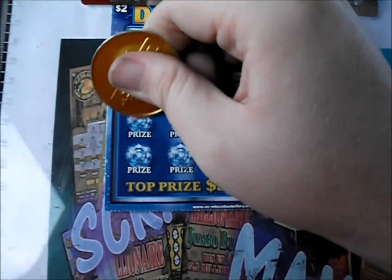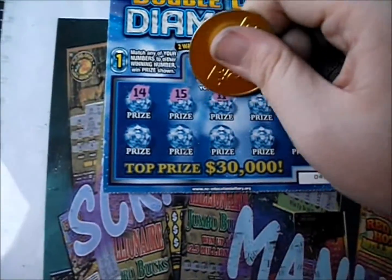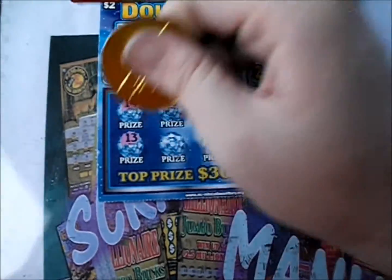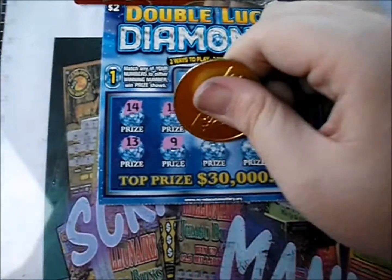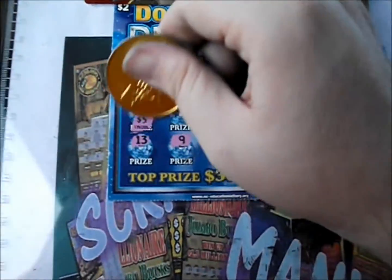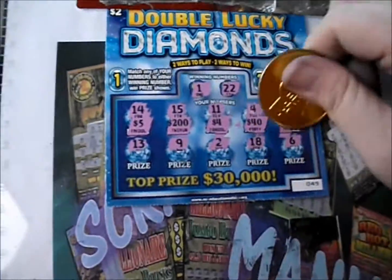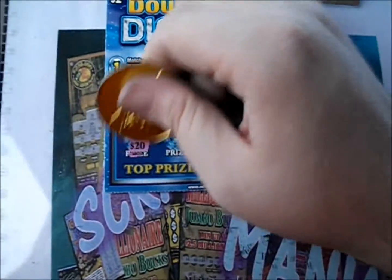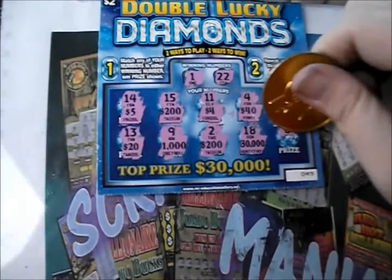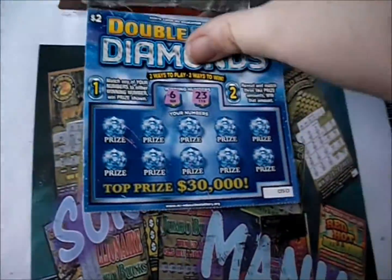1 and 22 are the numbers. We'll reveal the numbers first, then go to the prizes — 14, 15, 11, 4, 23, 13, 9, 2, and 18, and a 6. Now the prizes: 5, 200, 4, 40, and 5 — 25, 20, 20, a grand, 200, 30, 30, 30, and 100. Nothing on that one.